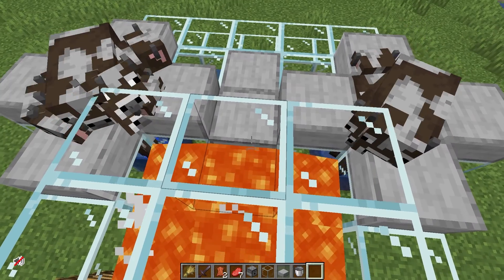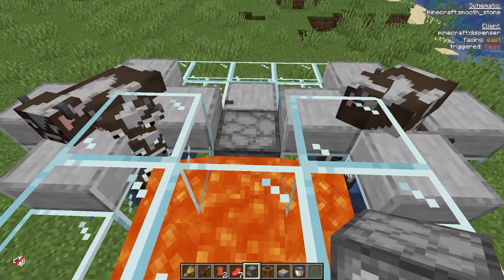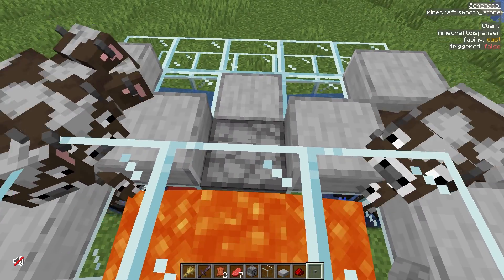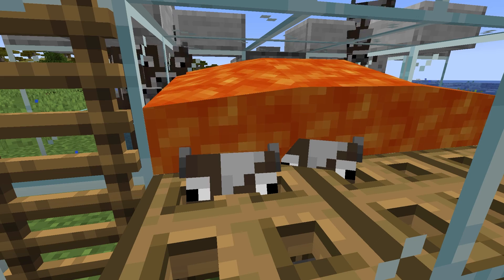If you want to use a looting 3 sword, you can place down a dispenser behind the lava facing towards the front of the farm. Put in an empty bucket and add a button. Press the button to temporarily remove the lava, then you can kill the cows manually with a looting 3 and fire aspect sword.